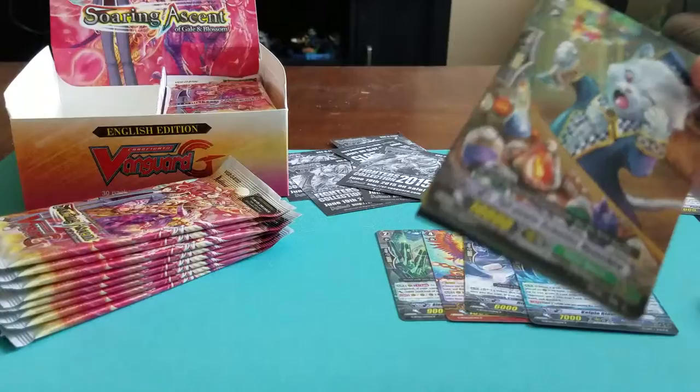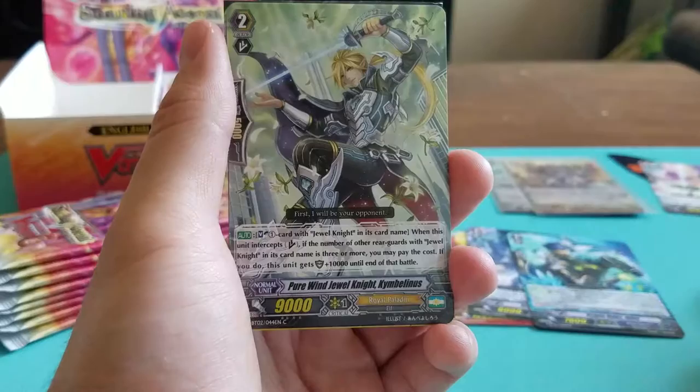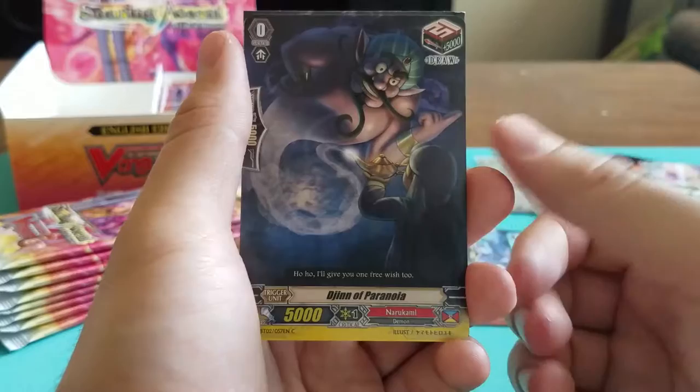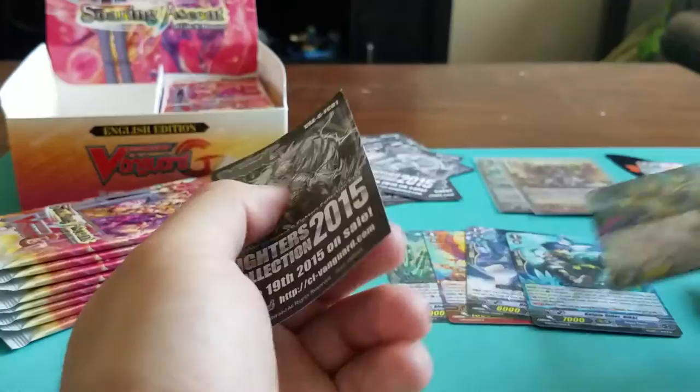Next pack. We got Full Power Scientist. Undying Eradicator Shub. Pirouin Jewel Knight Kimbellis. Djinn of Paranoia — Draw Trigger for Narukami. And a rare: Nixie Number Dragon of Gear Chronicle. Looks like it's a Legion card, so pretty cool.